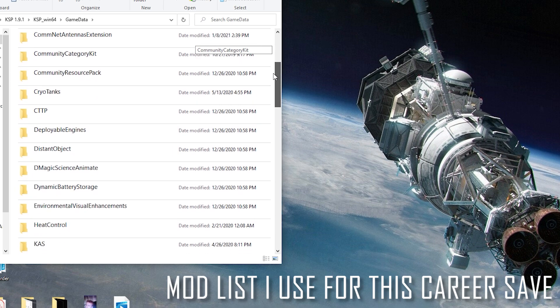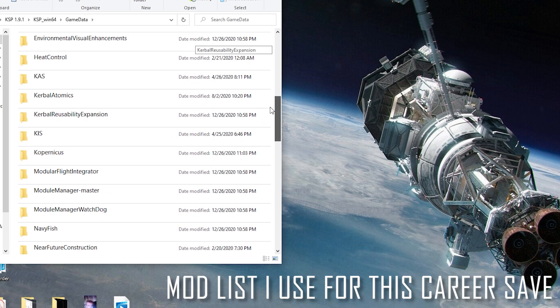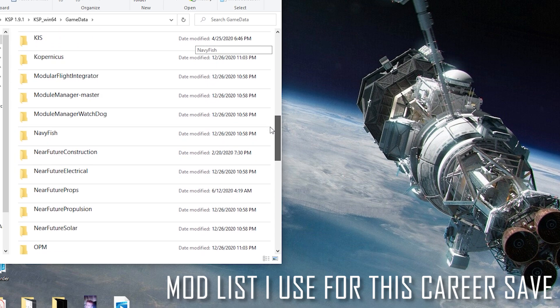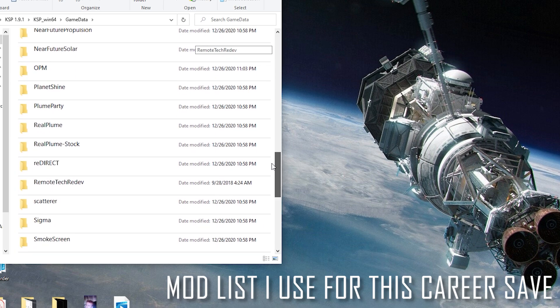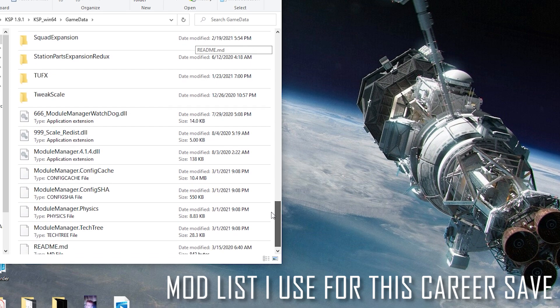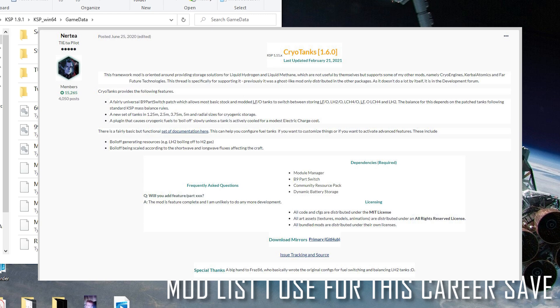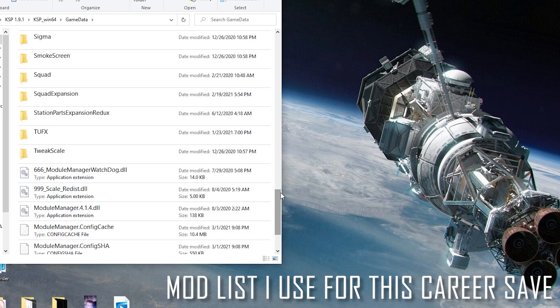There's a lot of mods, so it's not necessarily for the lower-end computer, but a lot of these don't impact performance too much. It's just when you get a lot of mods going together at the same time, you can create some instability. The biggest ones I use really are cryo tanks, which is how you get those nice golden shiny foil tanks — they carry LH2 and add boil-off to the game.